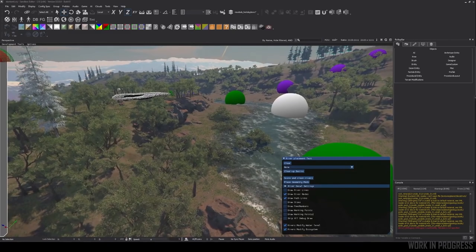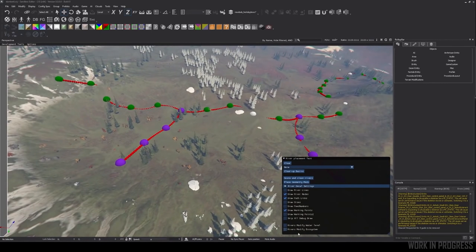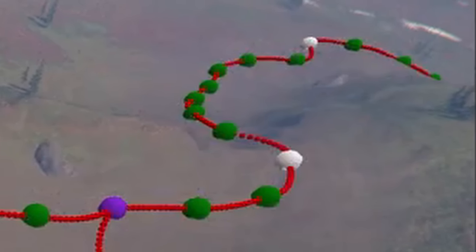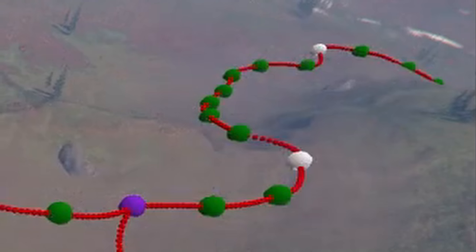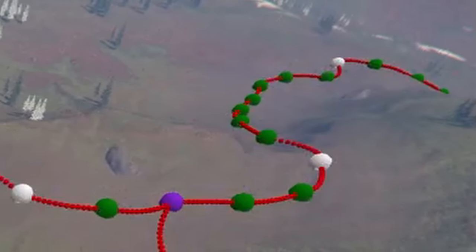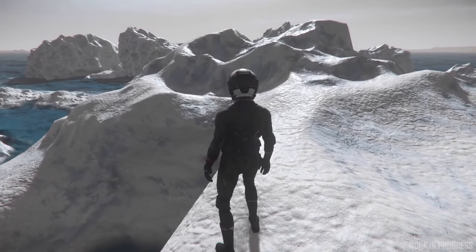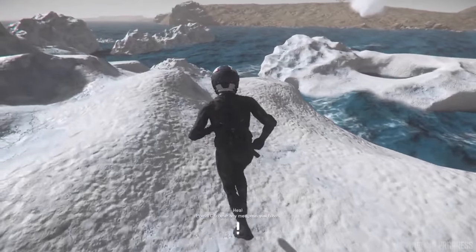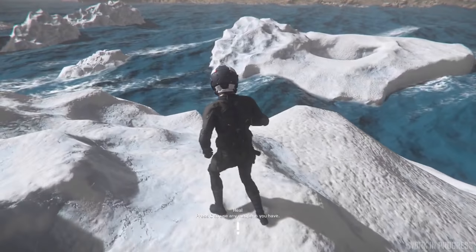Let's consider waterfalls for a second — a feature that's already been confirmed. Going back to a frame of the video, you can see there's a pretty significant slope where the water goes down the hill. It might not be a waterfall, but maybe a fast-moving section of the river. Who knows when the effects associated with something like that might be included, but I'll be excited to hear about waterfalls when they do plan to bring them in.